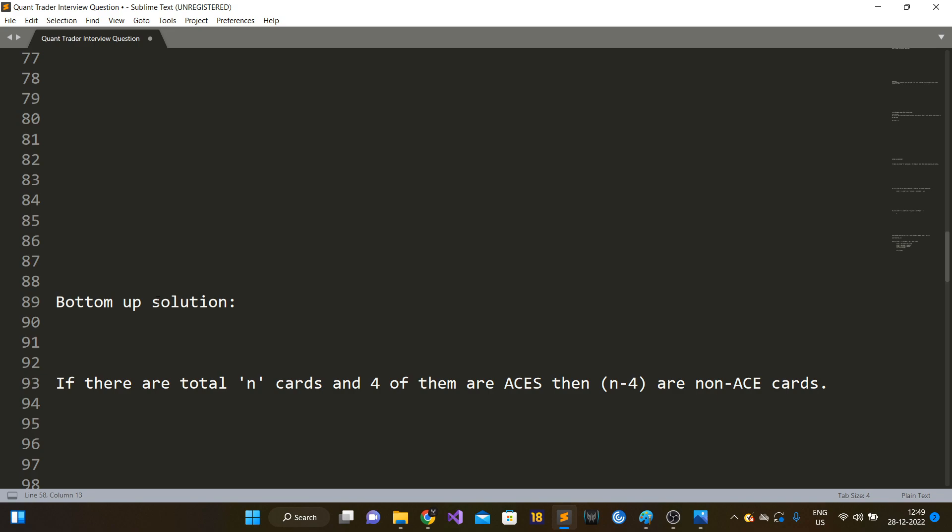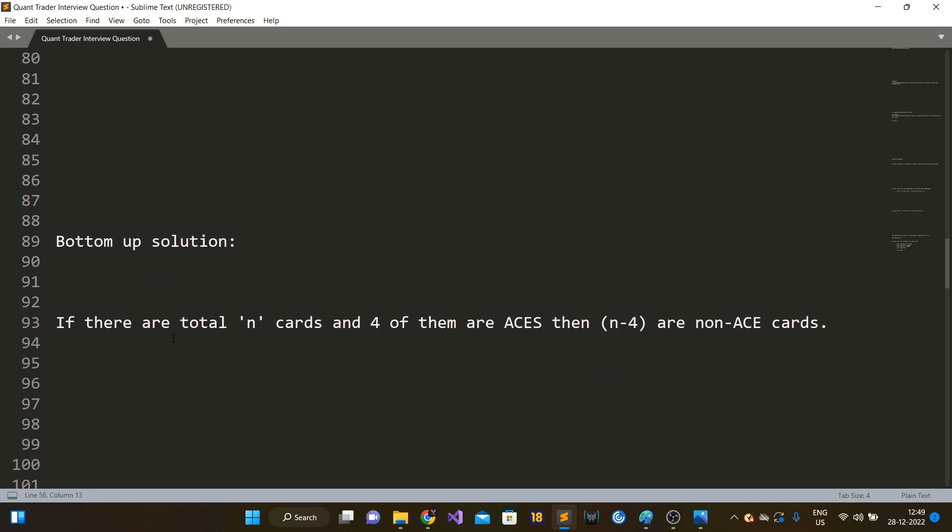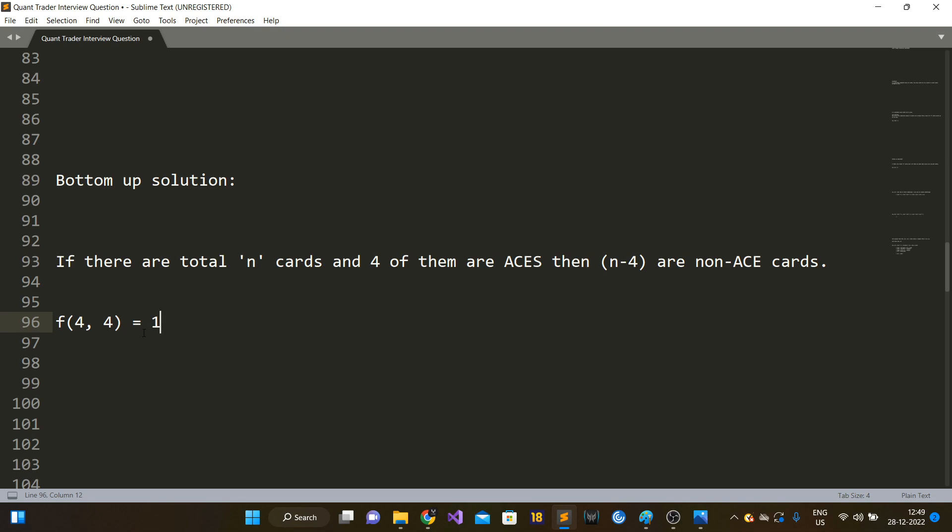We can solve this using a bottom-up approach. If there are n cards and four of them are aces, then n minus four are non-ace cards. Let's start with a simple case: if we have only four cards total and all four are aces, then f(4, 4) equals one, because no matter how they are shuffled, the first card drawn will definitely be an ace.